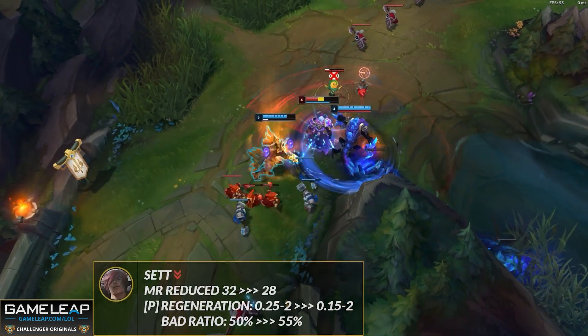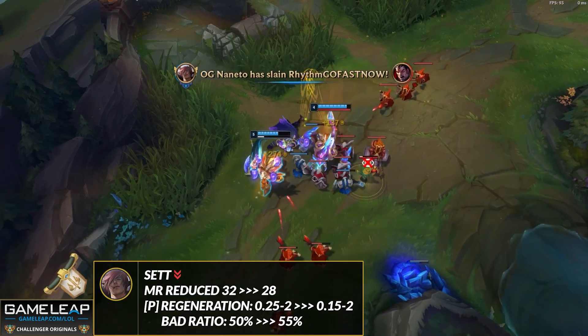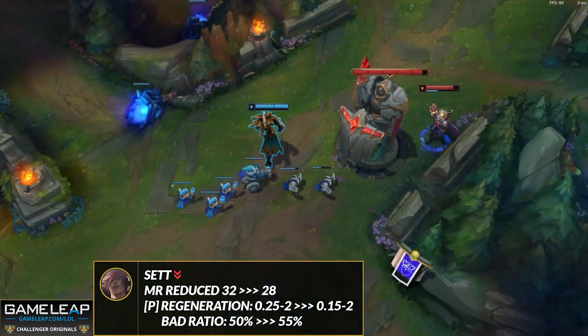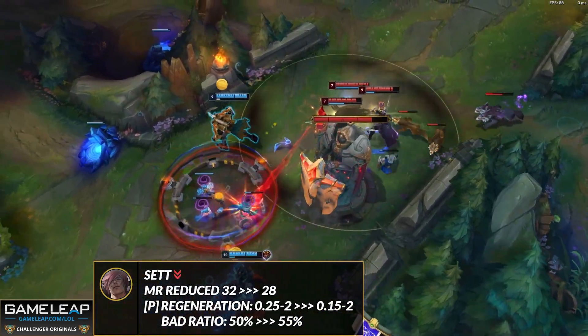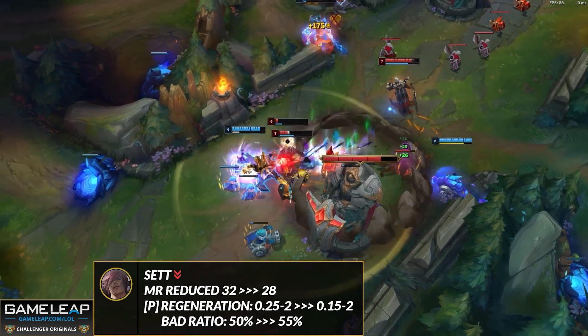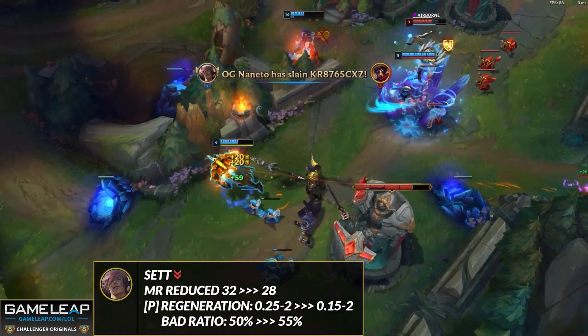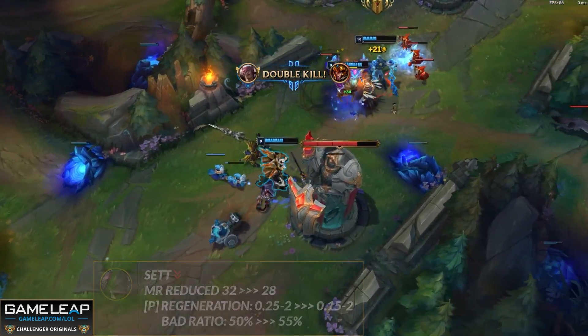Alongside Jayce we have Sett, who is getting nerfed in 12.20. His base magic resist is going down, making him worse against AP top laners. His passive regen is also getting nerfed, so in the early game you won't regenerate as much HP and your lane sustain is nerfed. However, you are getting more attack damage on your right punch — scaling 5% more — so in the mid to late game, once you start getting attack damage items, you will be better.